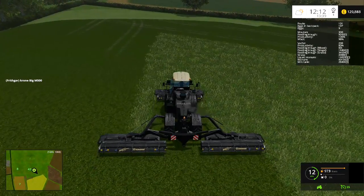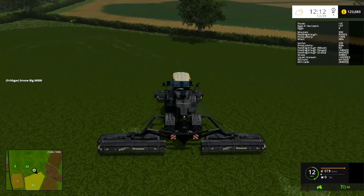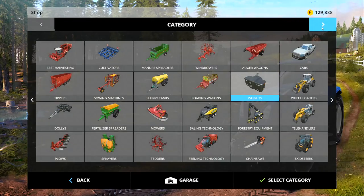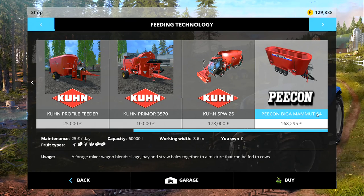That's pretty much all I've got time for today, so I'll carry on and finish the rest of these fields - they will all be mowed by the time you see me again. Remember our question for this week: I've got two different mods under feeding technology. The Krone SPW25 is a 25,000 liter self-propelled feeding wagon that can load itself with silage - a lovely machine. Or the Pecan Mammut 64 which is 64,000 liters but it's trailed, so you've got to tip the silage into it along with the hay and straw. There are pros and cons for both - which one do you want? Head down below into the comment section - do you want the Krone 25 or the Pecan 64?